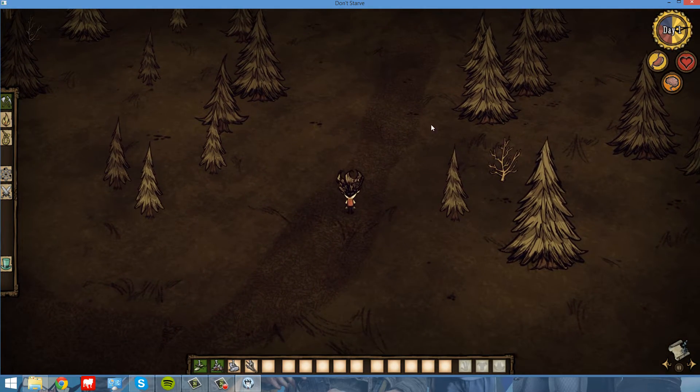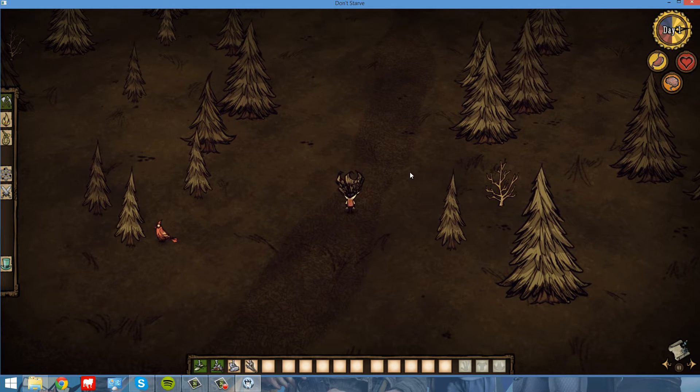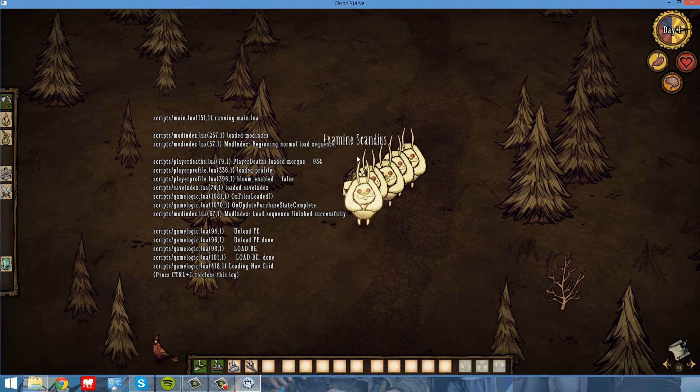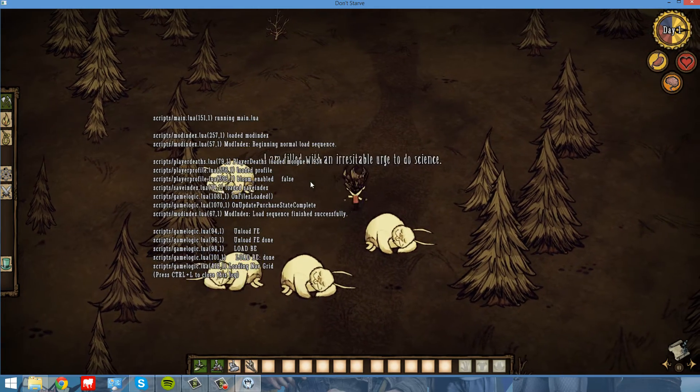In the console you can turn on god mode and set the time to whatever you like. And you can spawn items like this — five weird creatures, as you can see here.